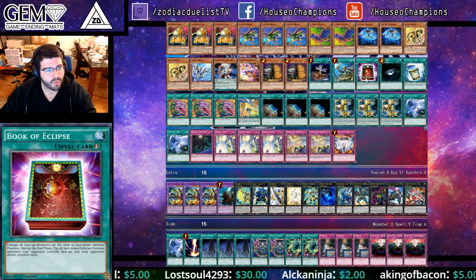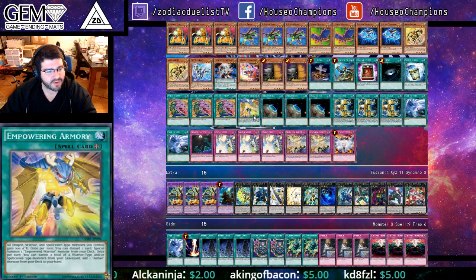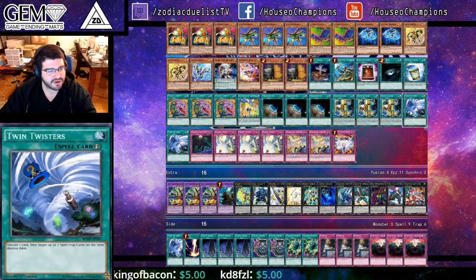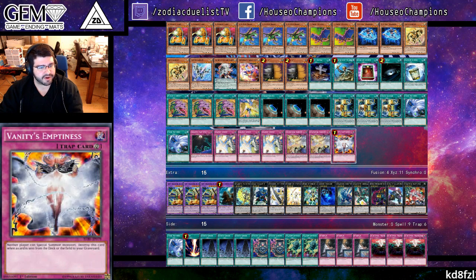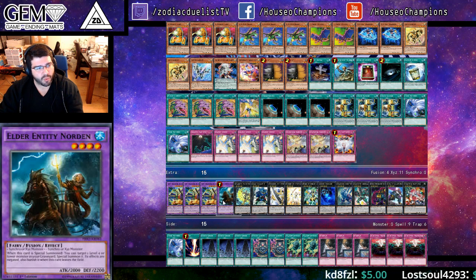One Rhoda, one Book of Eclipse, one Dark Hole, one Instant Fusion, triple Desires, one Empowerment, triple Terraforming, triple Union Hangar, double Twin Twisters. We've only got one copy of Floodgate, triple Solemn Strike, double Dimensional Barrier, and Emptiness. Triple Dragon Buster, one Norden.